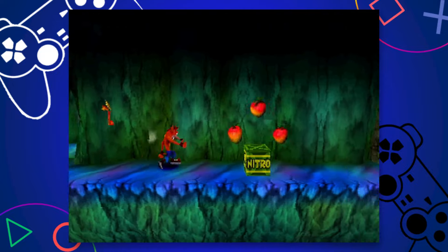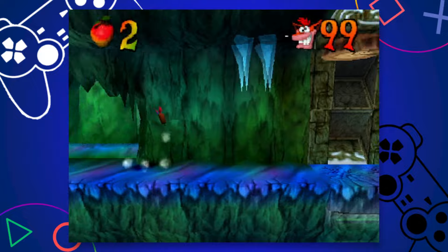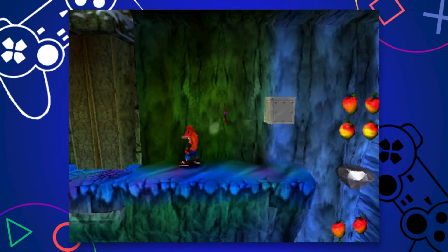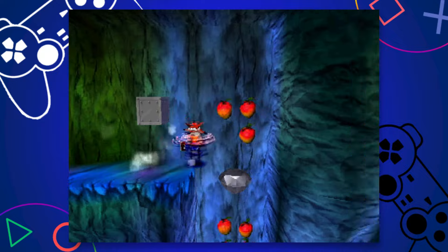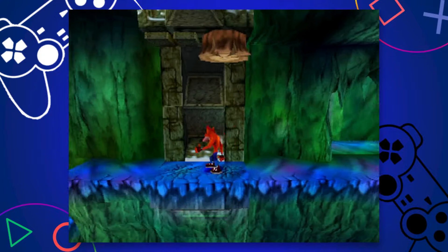This level has a huge box tally on top of a death route full of nitro and ice physics. Oh, and a gem at the end. Even if you don't go for the gem, if you're attempting the death route it's required to get all of the boxes since there are crates on this path. Not only do you need to get to the end, you then have to backtrack, otherwise the end path will skip boxes.